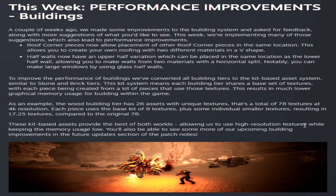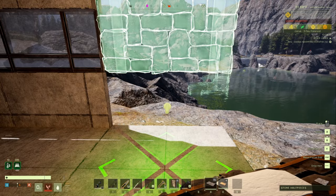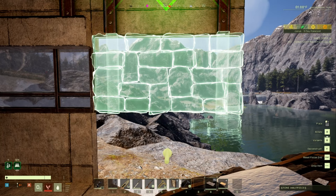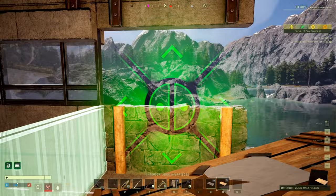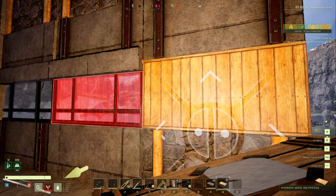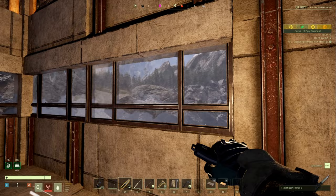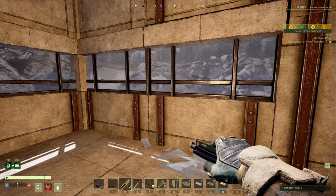Here's a demonstration of the new split wall feature. Once you have a clear place to build, hold R to toggle between half wall lower and half wall upper. You can place a lower wall first, then place an interior wood wall on top to create a split wall. This also opens up the opportunity to create large windows — just put the glass piece on top for a large window effect.